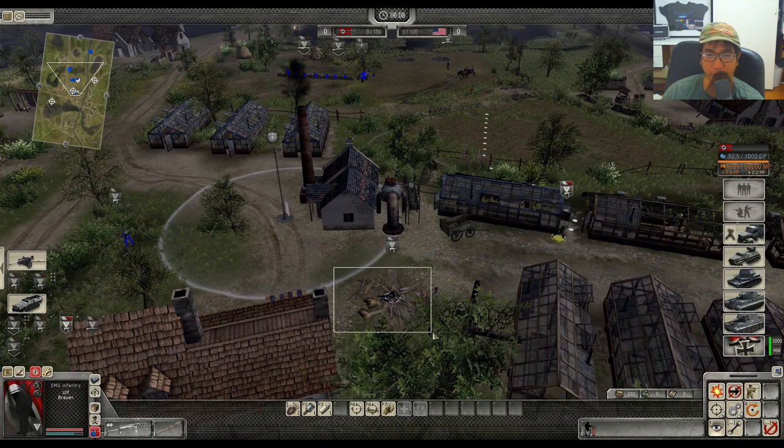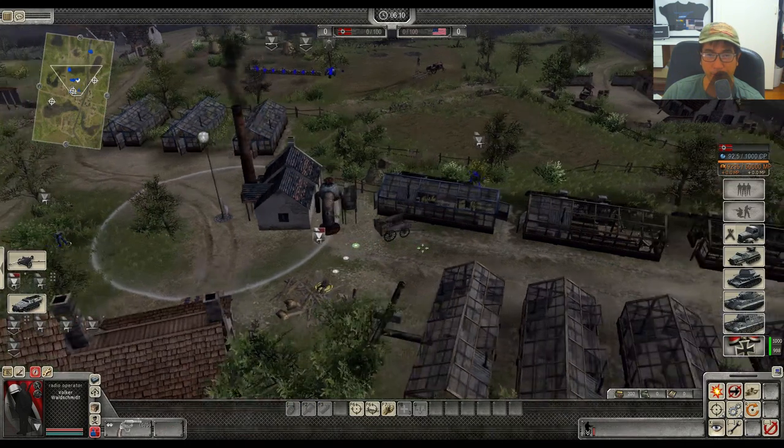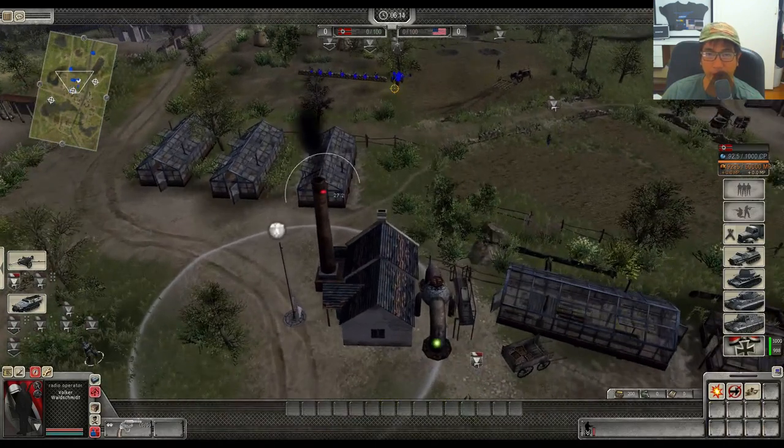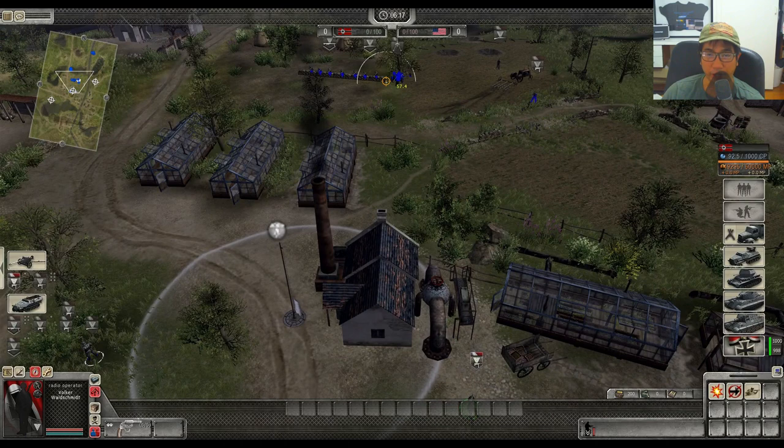Once you spot what you want to fire at, good radio op targets include destroying sandbags and fortifications. Emplacements are also good targets, such as anti-tank guns or stationary MGs.